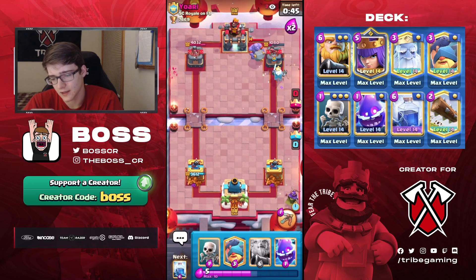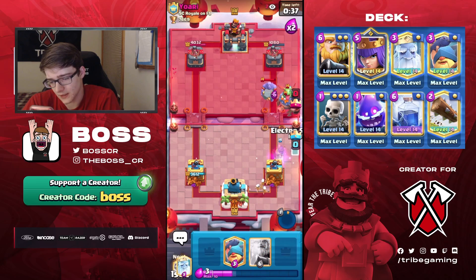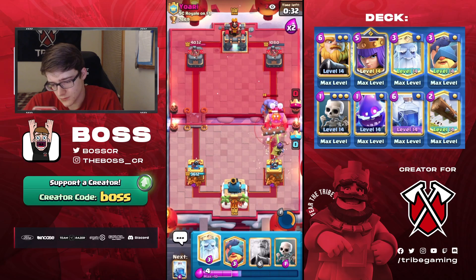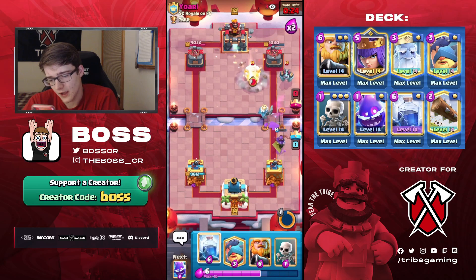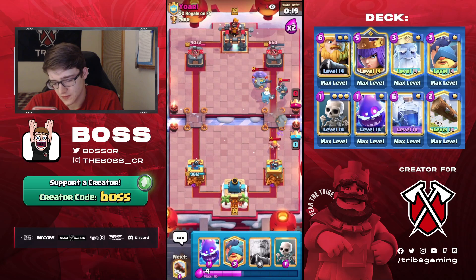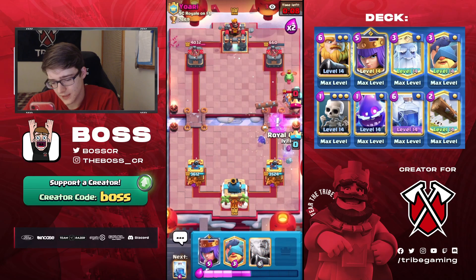This time we are going to have to drop a Queen in the back. I'll just have to make sure I space out my Fisherman so if he decides to pressure here, we could probably defend. And it actually is going to be Electro Giant — I didn't think it was going to be, but it turns out it is. I don't really think playing it at the bridge there was great on his end, or at least at that specific timing. So now all I really have to do is cycle a little bit, get a couple more Logs down and a Lightning, and it should be GG.